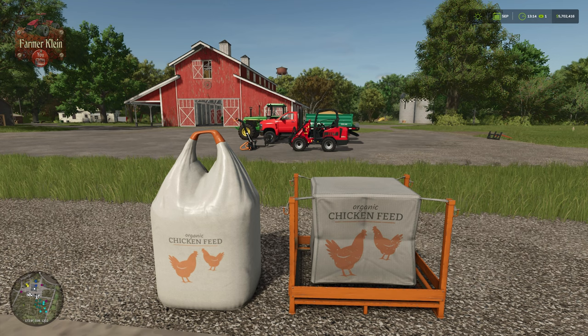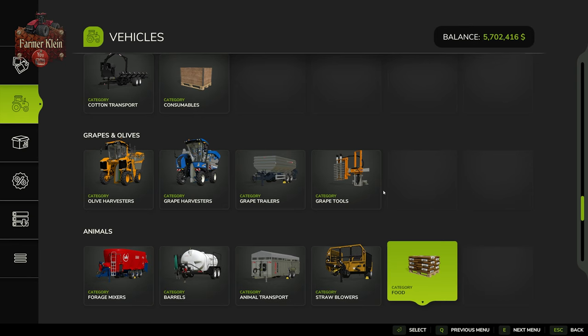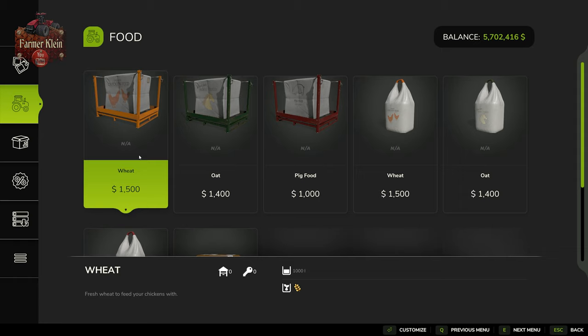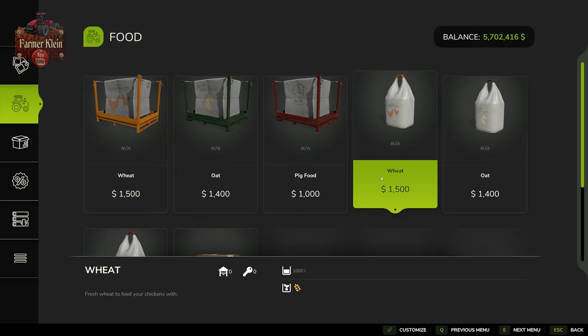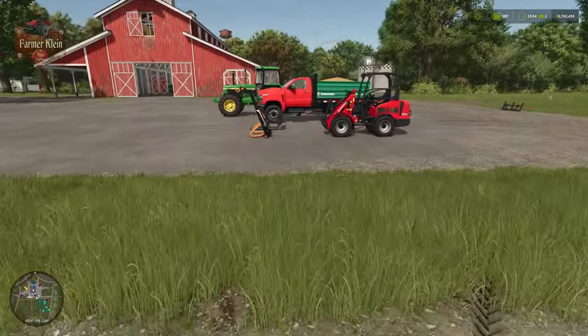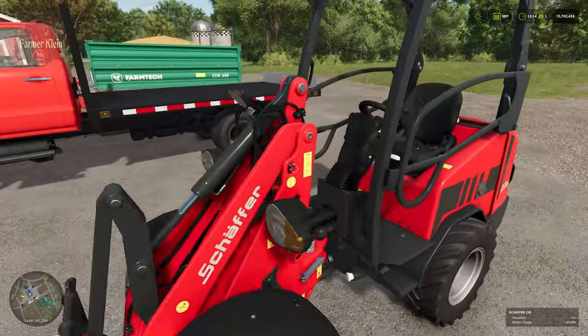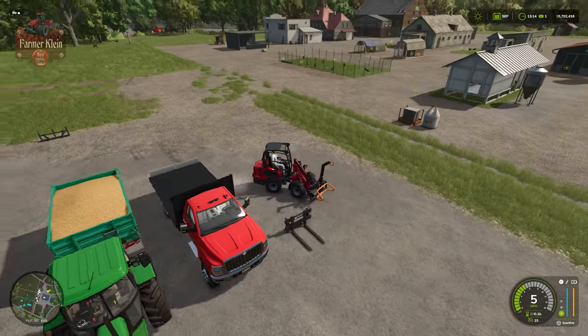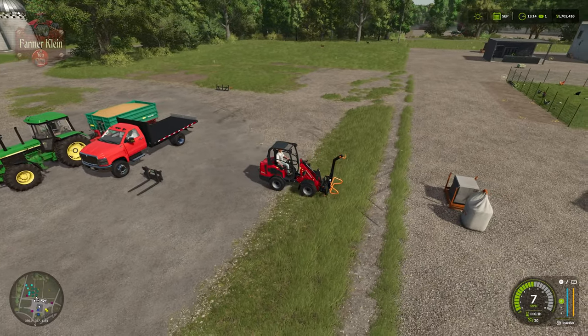With respect to feeding your chickens, you can buy pallets of chicken feed — basically bags of wheat — in either a pallet format or a big bag format. Or you can feed wheat, barley, or sorghum via a trailer. In the vehicle shop under the animals category and food subcategory, you'll find a pallet of chicken feed (wheat) at $1,500 per 1,000 liters, or a big bag of wheat also at $1,500 per 1,000 liters. If you have wheat in your silo, you can easily feed that as well. You'll need a pallet fork for the eggs and for feeding pallets, and for big bags you can use the big bag lifter available in the front loader tools category.